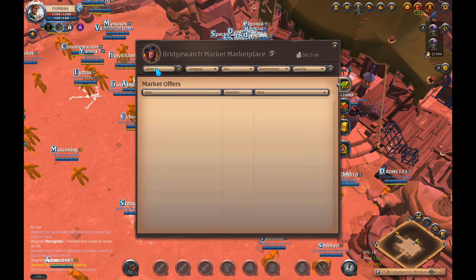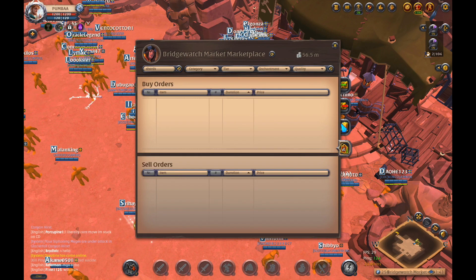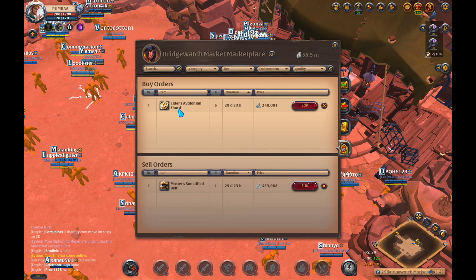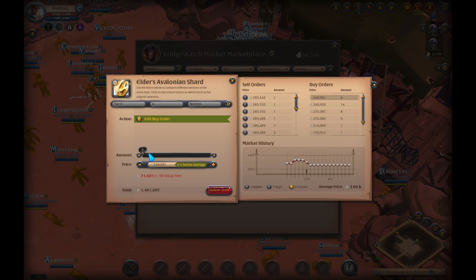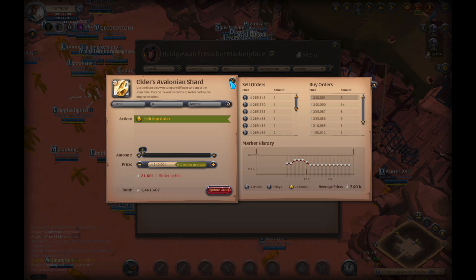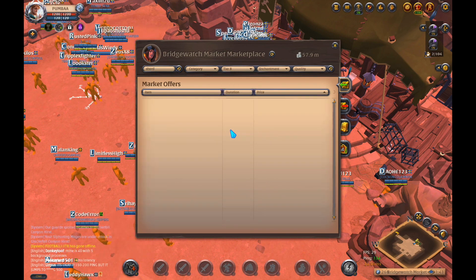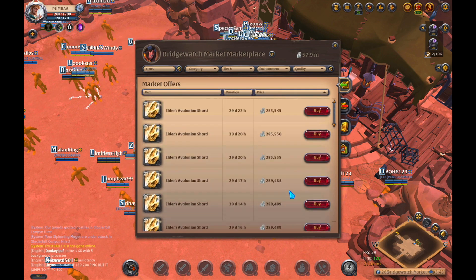I'm going to go ahead and buy these shards. Now these shards are fairly expensive, and what I did was I actually tried to set up some buy orders for these shards over at Albionian Shard. I was trying to get some tier 6, and they're 1.4 mil, 1.5 mil, but we're going to go ahead and cancel them and just buy them right out. Let's go ahead and get shard tier 8, and we want about 50 of these.